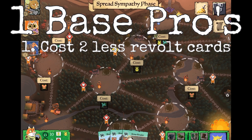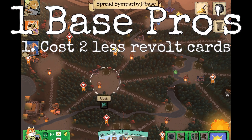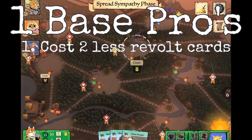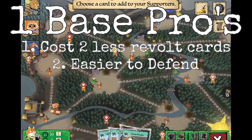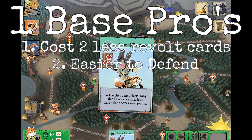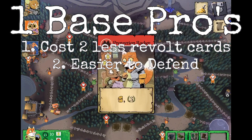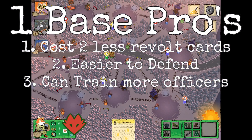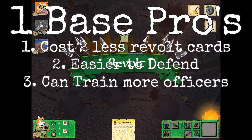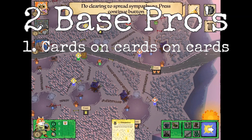Let's look at the pros of one base. It costs two less revolt cards, which is great because you don't need the matching suits and you can use those cards to mobilize and get some sympathy on the board. It is much easier to defend — you can put more troops into one concentrated area, making it a lot harder to lose your base. And last, you can train a lot of officers. You can get as high as seven officers versus probably four or five in the two-base approach, which gives you a lot more actions at night.